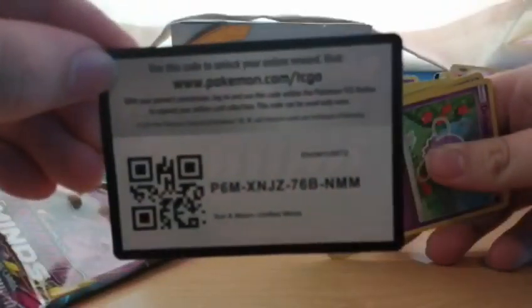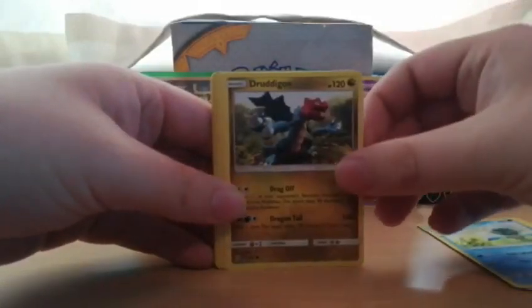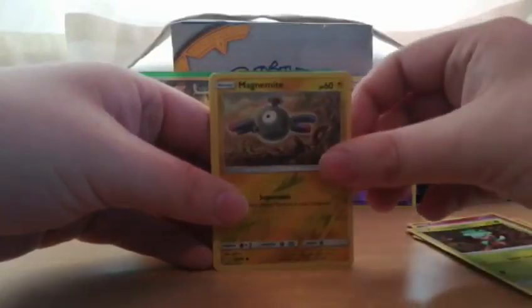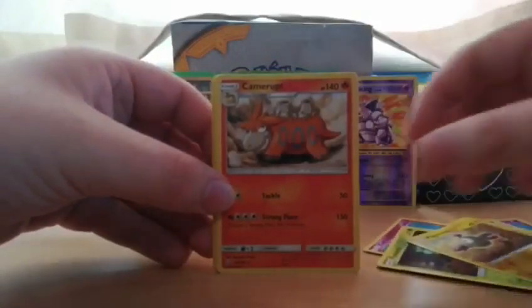Let's get straight into it - spoiler alert, there's a code for whoever wants that. Let's start going through them. Oh, I think I got him in the last video - he's quite good. Oh, that's a reverse rare Magnemite, that is nice! He's not normally a rare but you get a reverse rare, so they put him in.